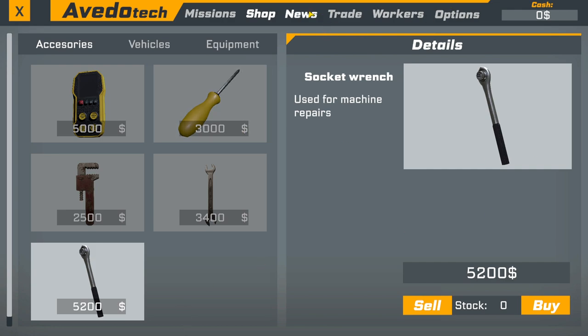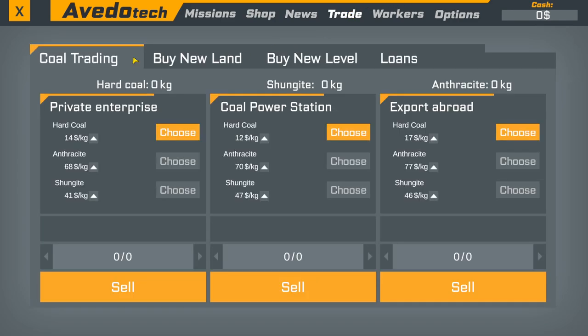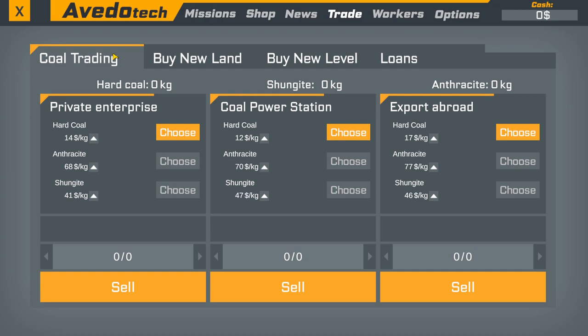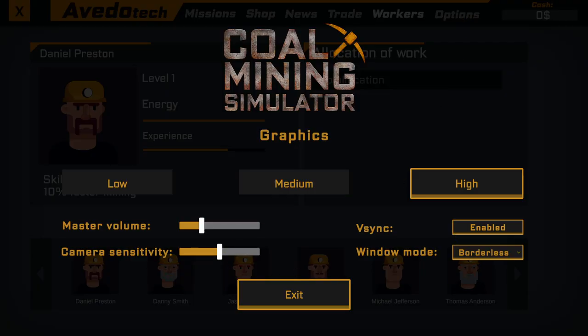We have absolutely no money. There's news about a major mining disaster. Looking at the loans — 110 per day for 10 days, so you pay a hundred extra. It's not too bad, it's 10%. Some games do a lot worse than that. There's coal trading — hard coal — and I can see workers options. We've been through that.